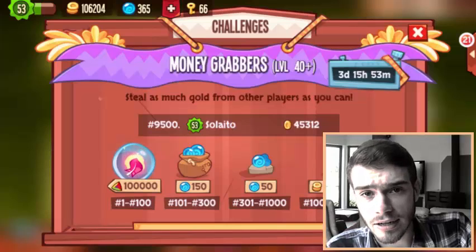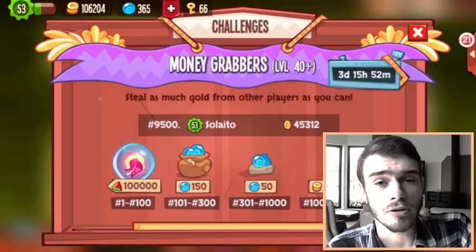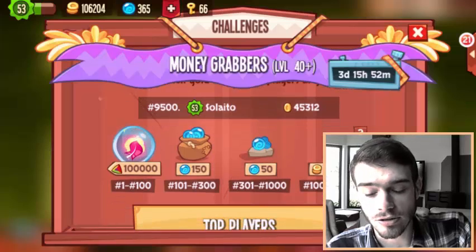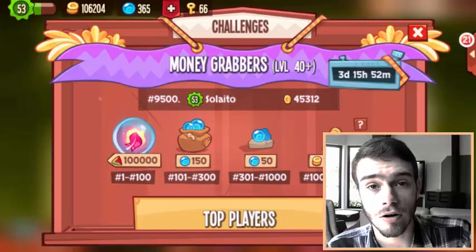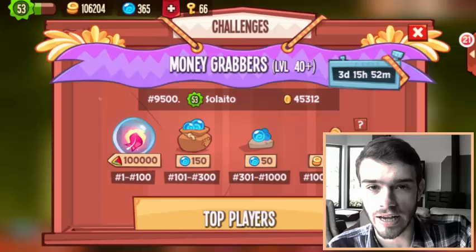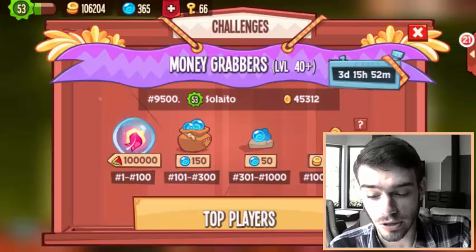I know for a fact that the rewards are a little bit different in other tiers. For example, Ezekiel Ale also made a video and there you can clearly see that the top 400 get a feather gem, but that feather gem is only worth 10,000 while our feather gem for the level 40 plus tier is worth a whopping 100k. This is insane and getting that feather gem will really boost your score.